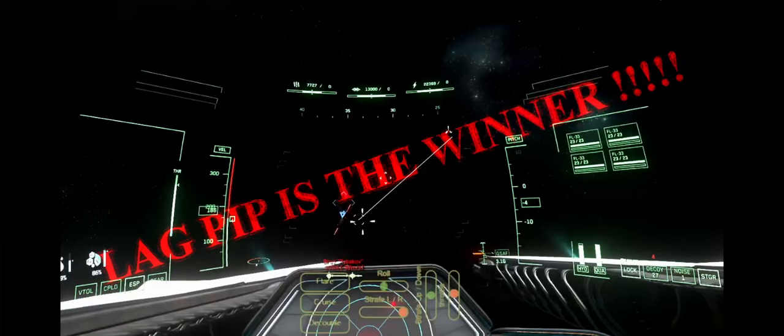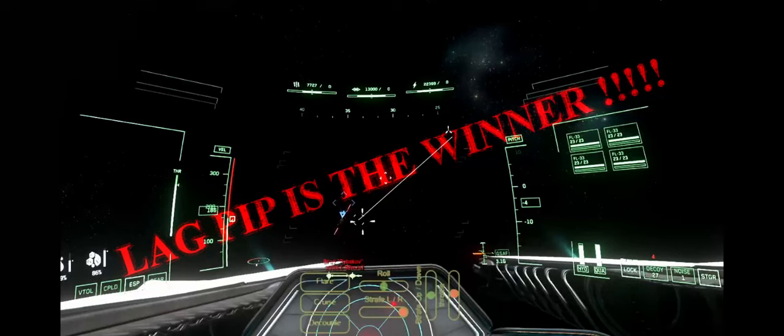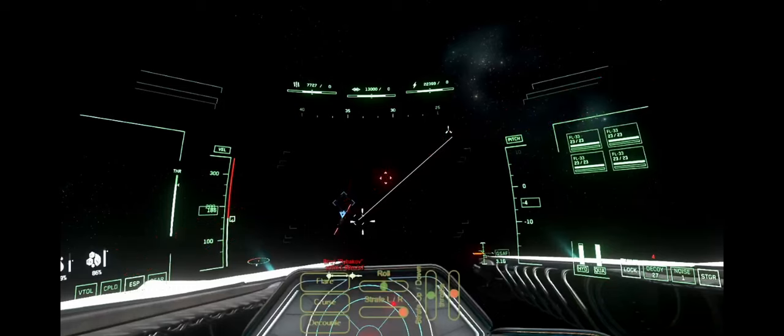The lag pip is different — it guesses where your rounds are going to land, making you focus on the front of the enemy ship, not the pip. It's more realistic: if you picture yourself in WWII on an aircraft carrier with an anti-aircraft gun, you'd aim in front of the airplane. The lag pip projects a guesstimation of that lead. You pull the pip onto the target. 100% — lag pip is the way to go.